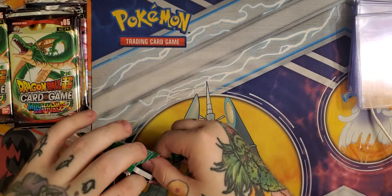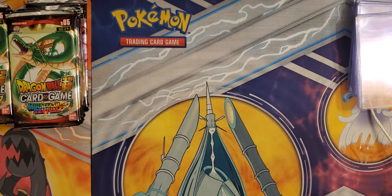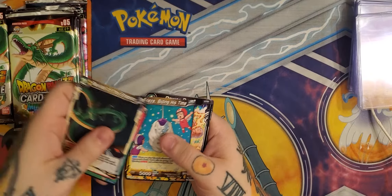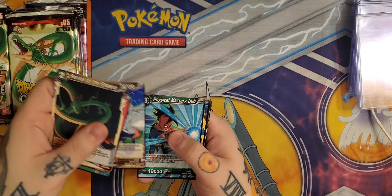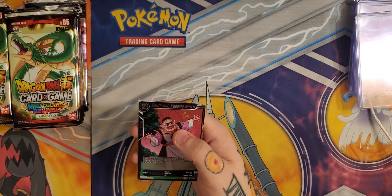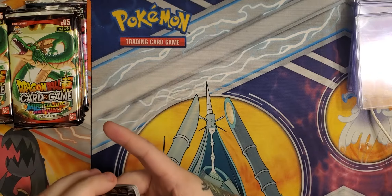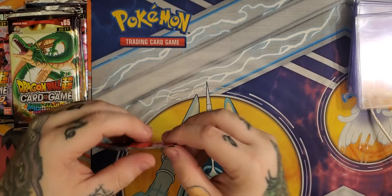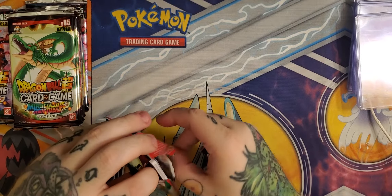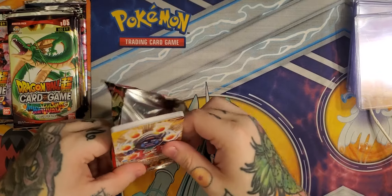Not looking too shabby — obviously no hits in pack one, but I try to stay optimistic. Luck, karma, and just the overall vibe of the evening can make or break these. Some people don't believe in that sort of thing, but here we are playing card games, so I think it's fair. Pack two: Infernal Messenger, Max Power Master Roshi, Grandpa Gohan to the Rescue, King's Return to Youth, King Yamma Soul Supervisor, Super Saiyan Son Goku, Bandage to the Rescue, Infernal Emperor Frieza, Full Surveillance Jaco, Super Saiyan Son Goku Physical Mastery, Oob, and Deadly Defender Frieza rare.